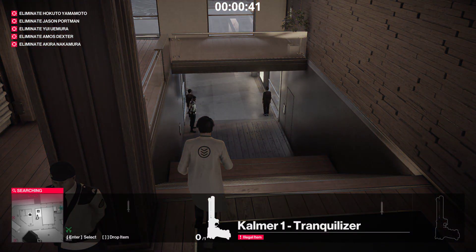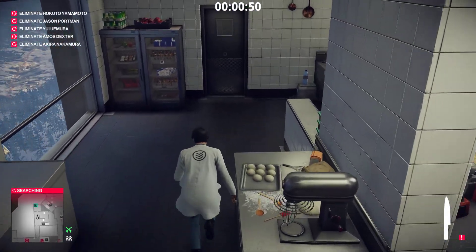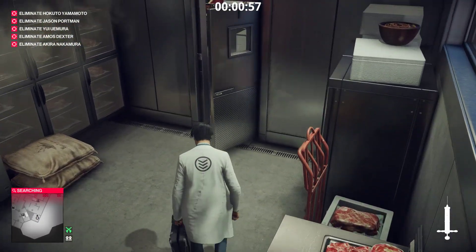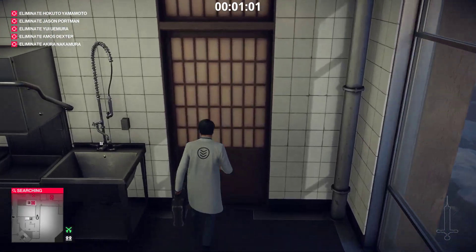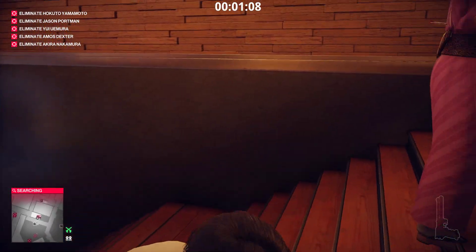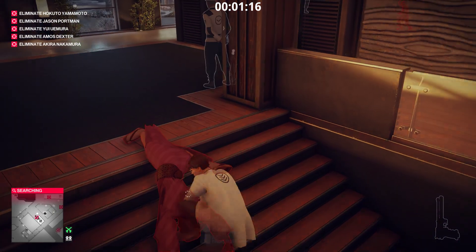What did I do again? Right, I go in the kitchen. We grab the knife. We take poison. We get that out. We go this way. Go through here. We crouch, we take this guy out. We drag him up here in the middle, just so it's like a leg sticking over — just to make sure he gets found. Then we take his disguise.